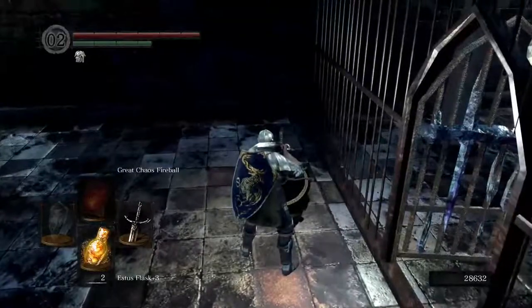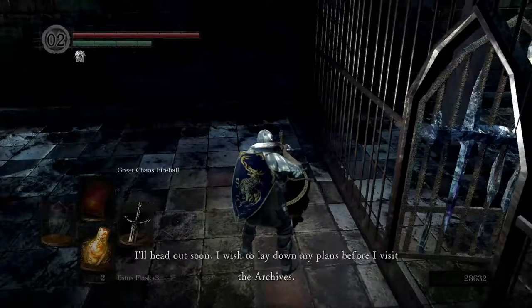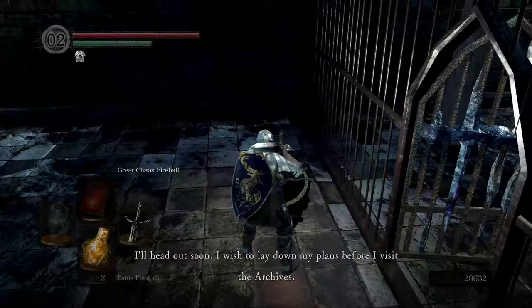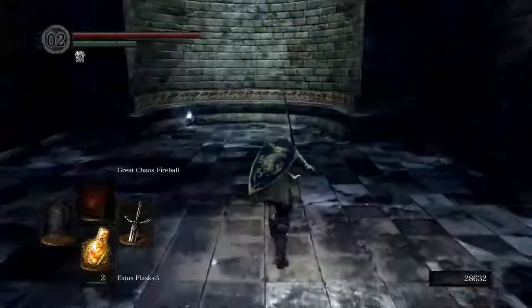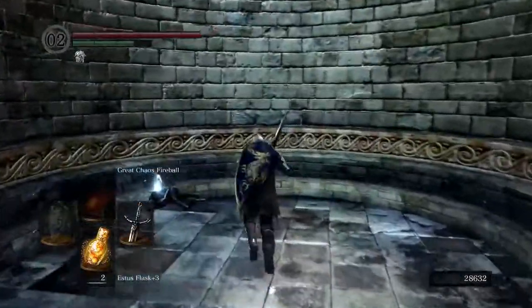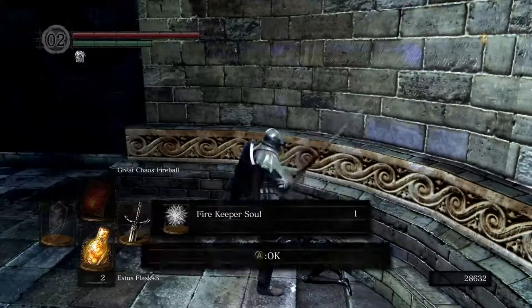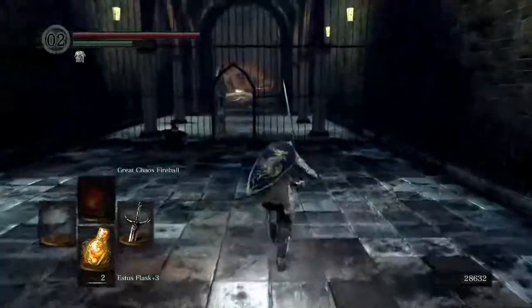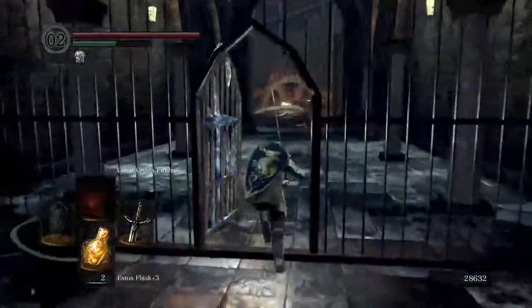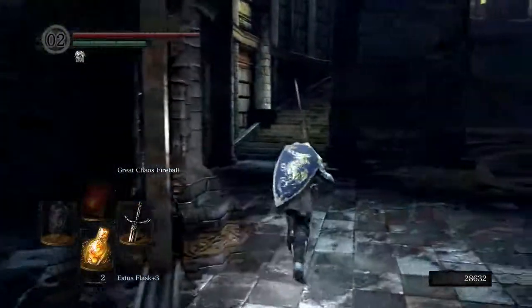Logan says: 'Don't mind me. Go on ahead. I'll head out soon. I wish to lay down my plans before I visit the archives.' So Logan being the magic nerd he is, he's of course just seething to read all these books that are around here. Right here, we get our final Firekeeper Soul that we can find at least. But with that, we'll be able to upgrade our Estus again, once we run into another Firekeeper.